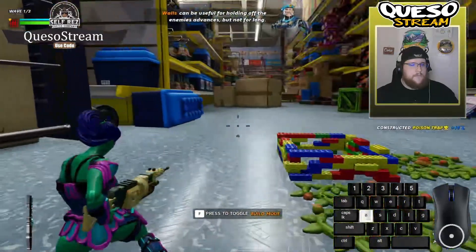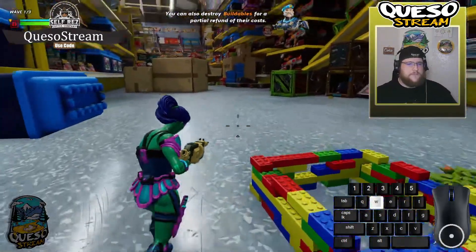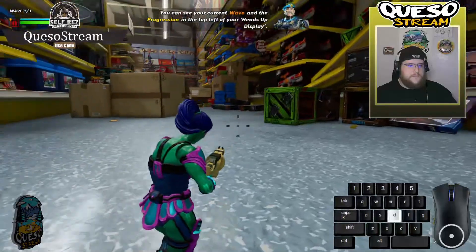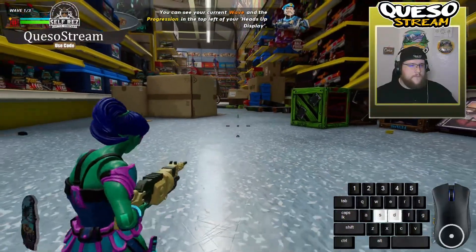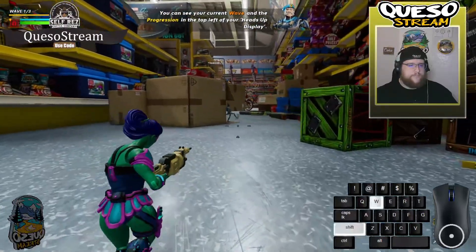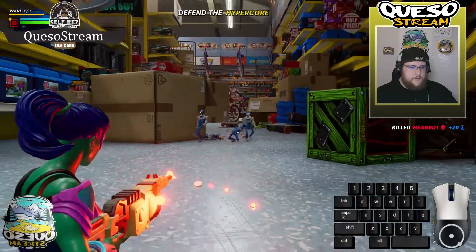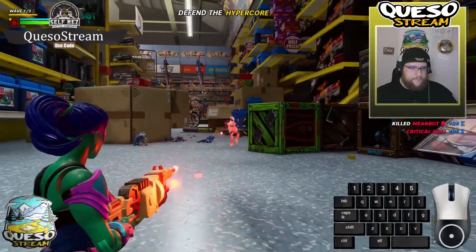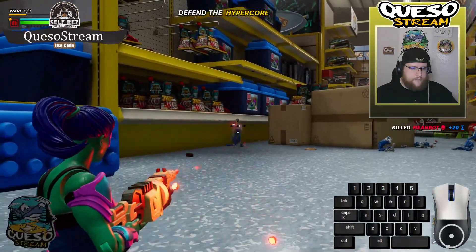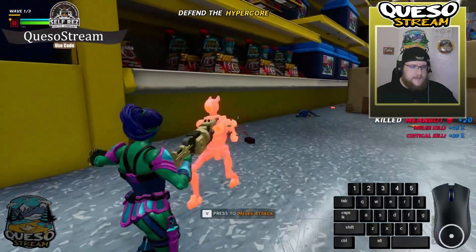Walls can be useful for holding off the enemy's advances, but not for long. You can also destroy buildables for a partial refund of their costs. More mean bots approaching — you can see your current wave and the progression in the top left of your HUD. Just line them up baby — melee their ass, boom!